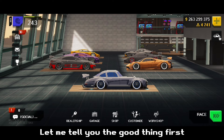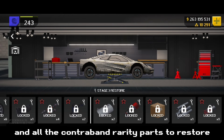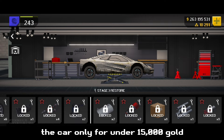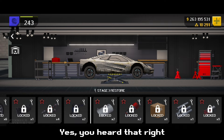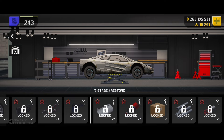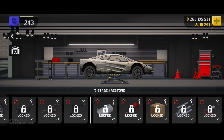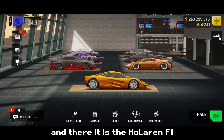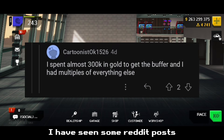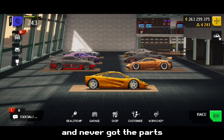Let me tell you the good thing first. I was able to get the McLaren F1 car and all the contraband rarity parts to restore the car only for under 15,000 gold. Yes, you heard that right — only 15,000 gold to get a contraband car. It cost around 5,000 gold to install the parts as well. Click on complete and there it is, the McLaren F1. I have seen some Reddit posts where people have spent 100,000 gold and never got the parts.